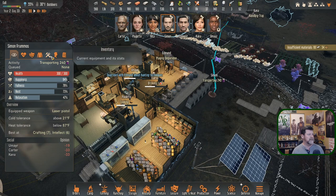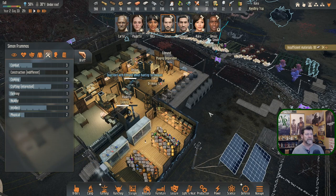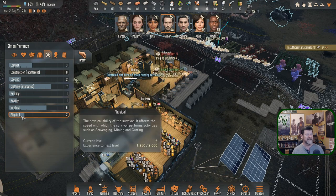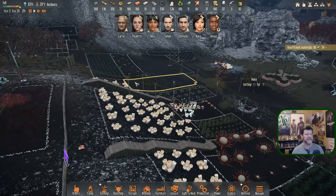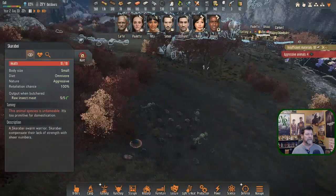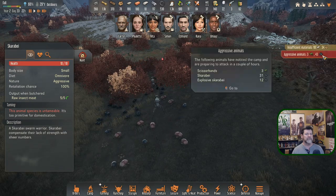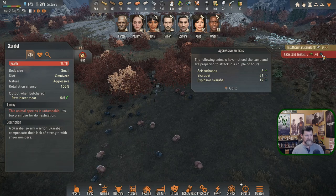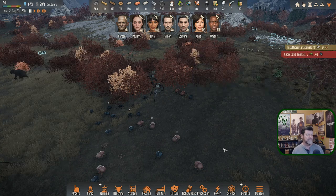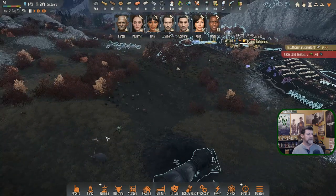You are 240 carry capacity. Quarreled with Edmund about hunting techniques. If we get Simon's physical skill up to three or four while he's transporting, he could carry more — though transporting doesn't seem to add any exercise. Aggressive animals incoming! Count is going up fast — three scissor-hands, thirty-one scarabye, and twelve explosive scarabye. Those explosive ones spook me. Enough of them concentrating on the same wall section and it's boom boom boom — they'd be through.